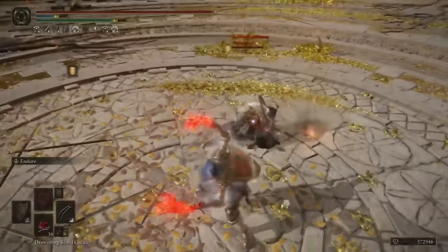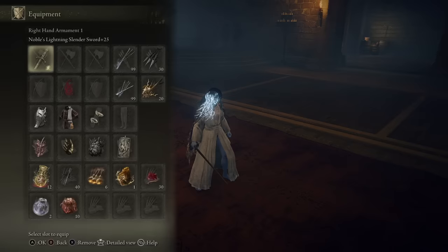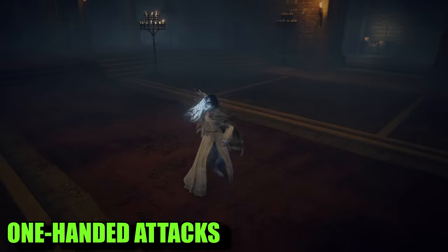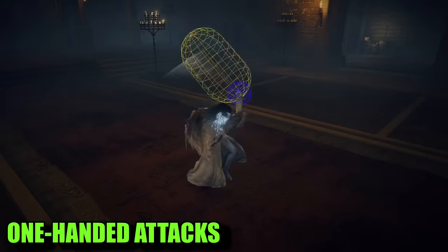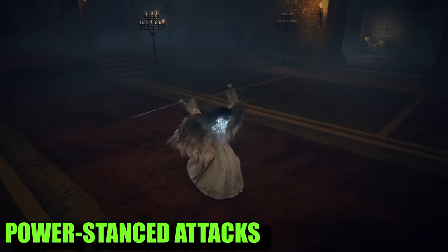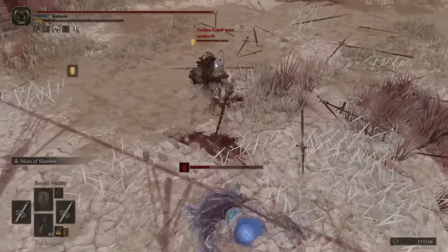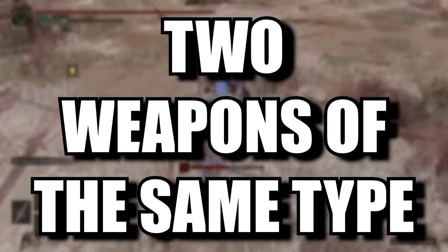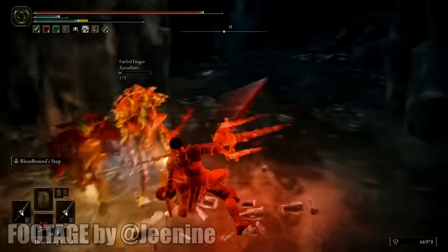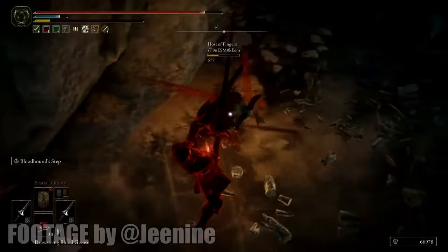In Elden Ring, there are unique weapon types that possess distinct properties compared to other weapons. Typically, when equipping a weapon, you have the option to equip it in either your left or right hand and use the corresponding buttons L1 or R1 to attack. If you equip two weapons of the same type — one in each hand — pressing the L1 button will unleash a simultaneous attack with both weapons, known as power stancing. To execute this technique, you must possess two weapons of the same type. This ability can be applied to any weapon type, unlocking a new moveset that inflicts significantly more damage than regular R1 or R2 attacks.